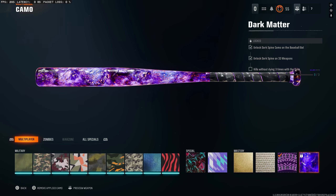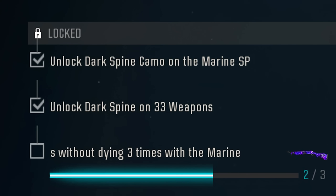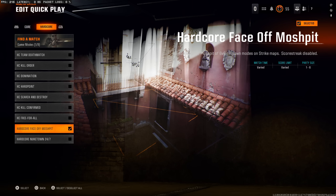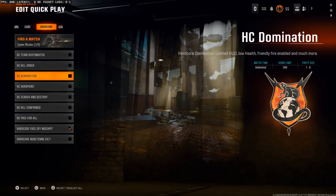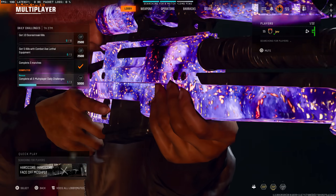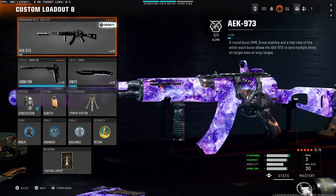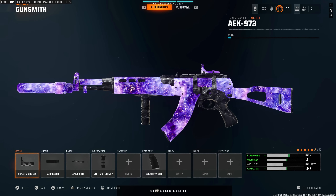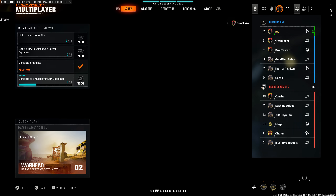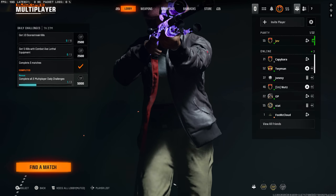I could make an entire video just trying to unlock the baseball bat. I also have this shotgun — I got two out of three, so I only need one more bloodthirsty, five kills without dying. I think with a shotgun I should still be doing mosh pit, more specifically stakeout. If I'm not getting stakeout it might be better to do Nuketown. I have all these others done — dark matter — and I love how this camo looks.